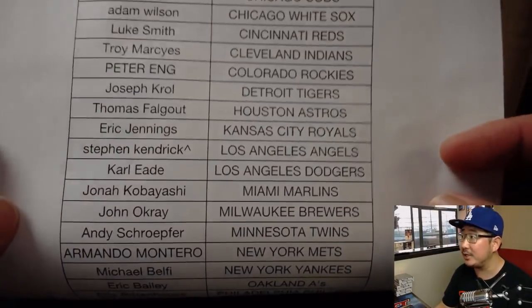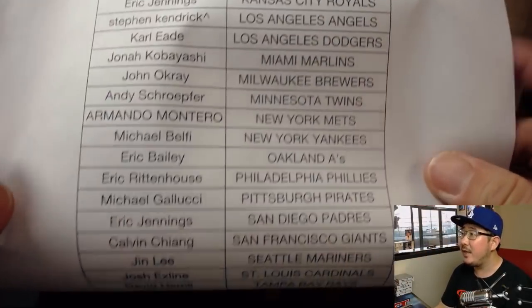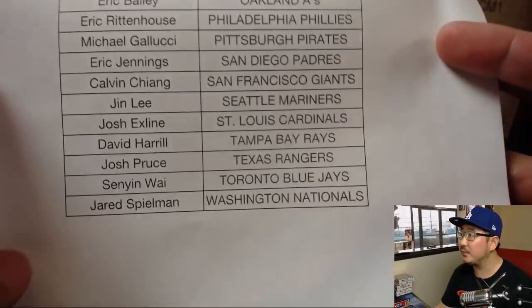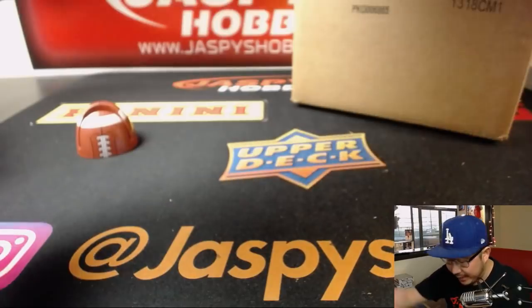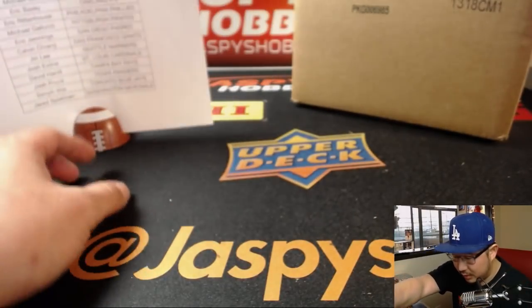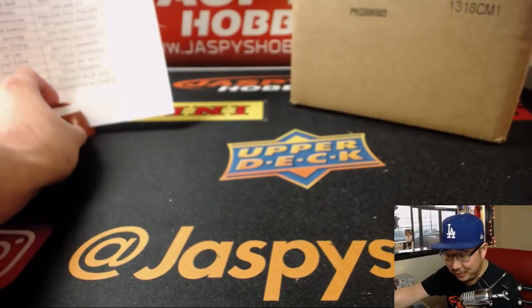Steven K got the Angels in a spot random — that's why he's got a little rooftop next to his name. Thanks everyone for grabbing this on jazbeeshobbyland.com. We've got more in the store. We can do Tier 1 all night, or until we run out — whatever happens first.